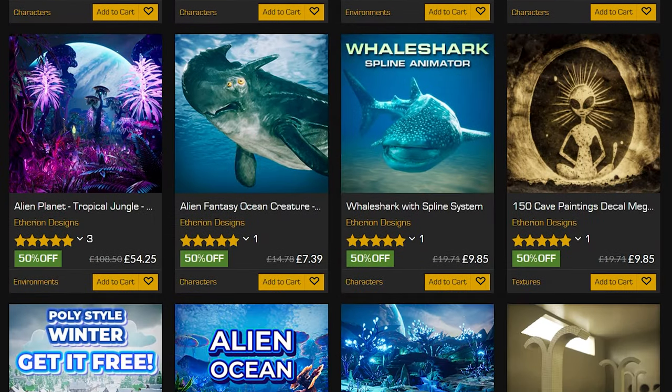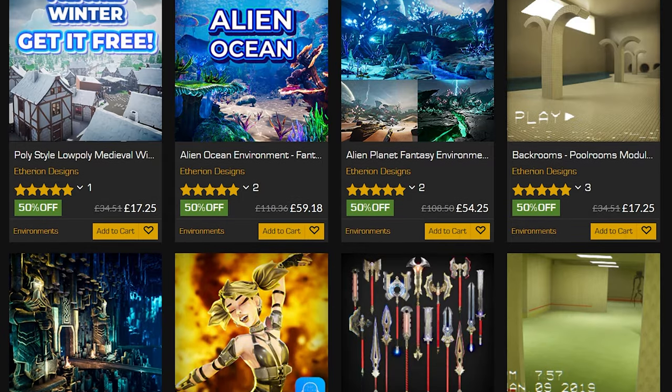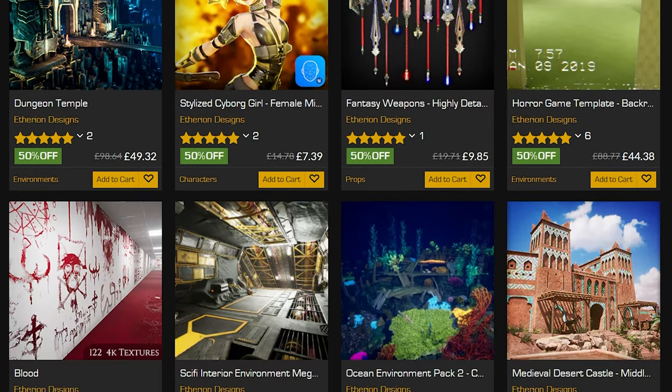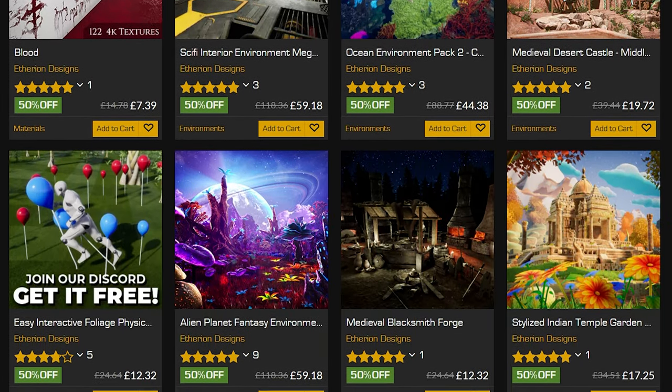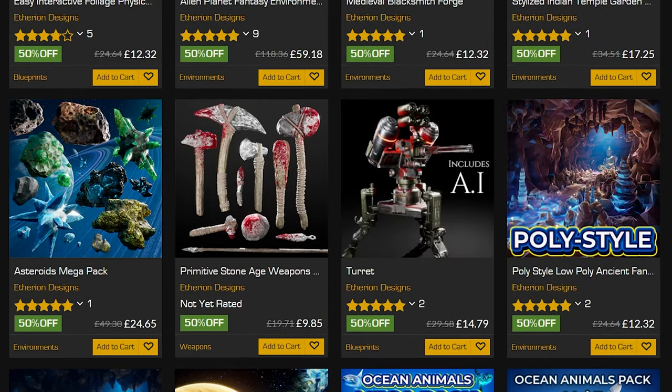Hey guys and welcome back to a new Unreal Engine Marketplace video. Today we're going to be showcasing a seller spotlight sale of Ethereum Designs where we can get 50% off across all of their products. So let's just get right into it - I'm going to be having a look at some of these, starting with the Fantasy Forest.